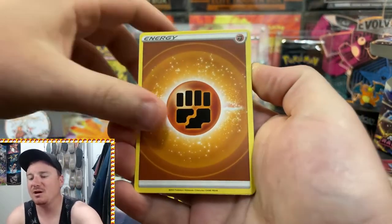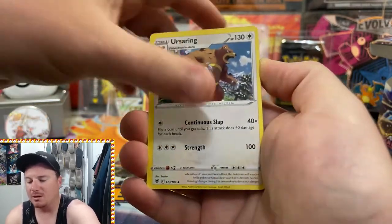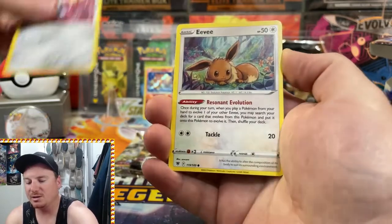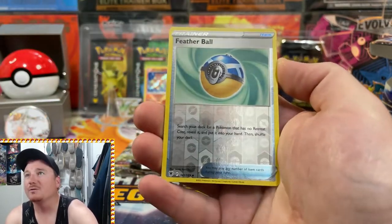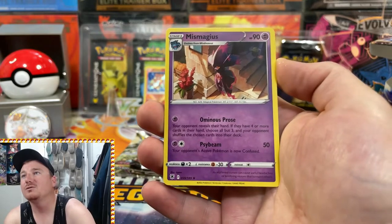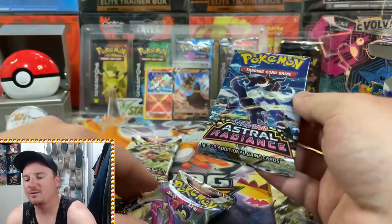Kicking this one off with the Fighting Energy, Trekking Shoes, Ursaring, Cranidos, Misdreavus, Barboach, Poniard, Eevee, Heracross, Reverse Holo Feather Ball, and a non-holo Mismagius for the rare in that pack right there.